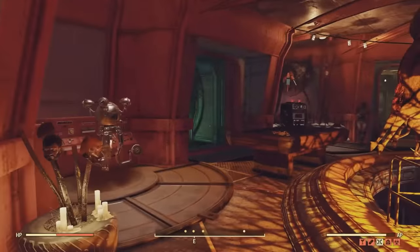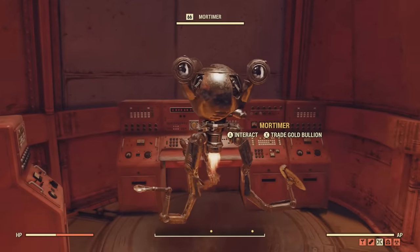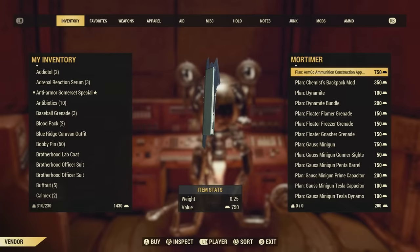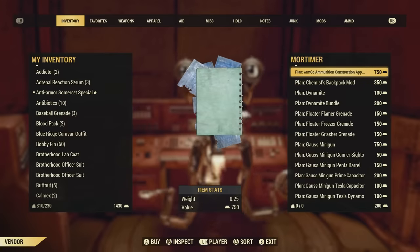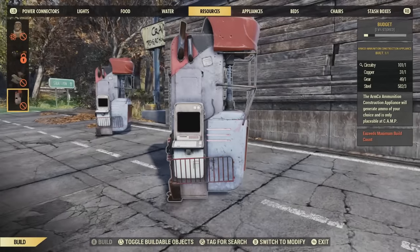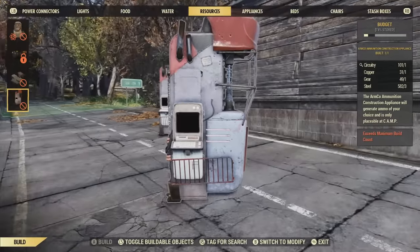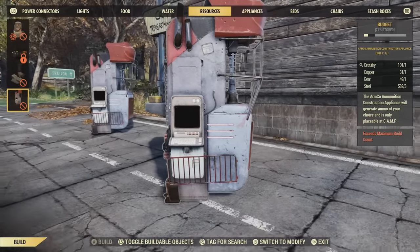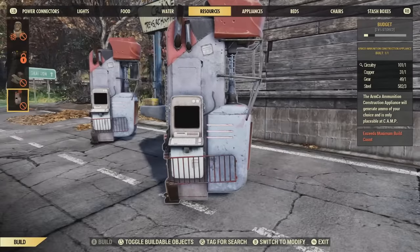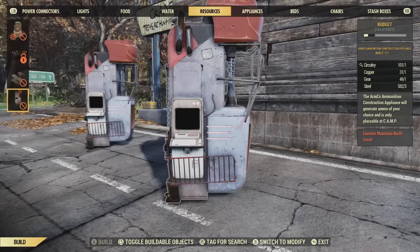Next up, you do have to have max Raiders reputation to get this, and it is an extremely beneficial camp item — probably one of the best things you can get in the game. That is the Armco ammunition construction appliance, an ammo generating machine. However, it's going to cost you 750 gold bullion, so it's definitely not cheap. But this is one of the things that makes it truly worth it to get this faction's reputation maxed out. To craft one under resources it'll cost you 1 circuitry, 1 copper, 1 gear, and 3 steel. And the best part is it doesn't require electricity whatsoever. Unfortunately you can only have one of these in your camp, which makes perfect sense because this is an ammo making machine.